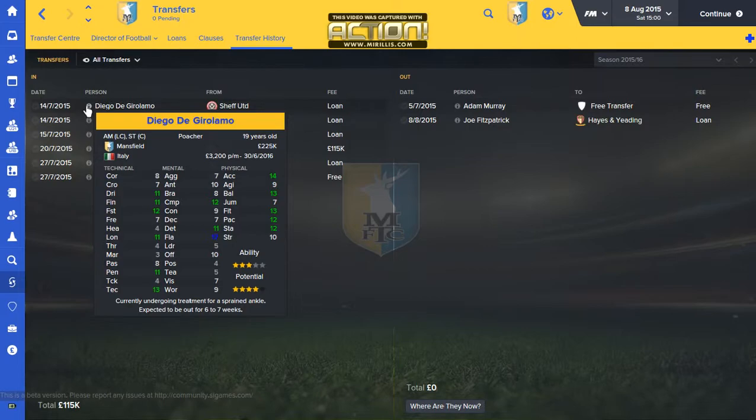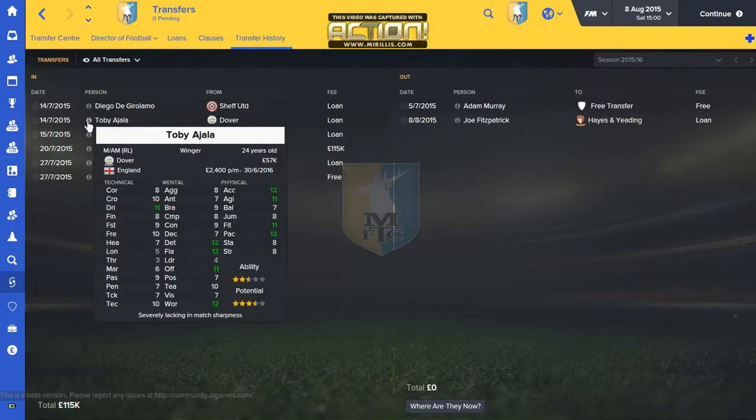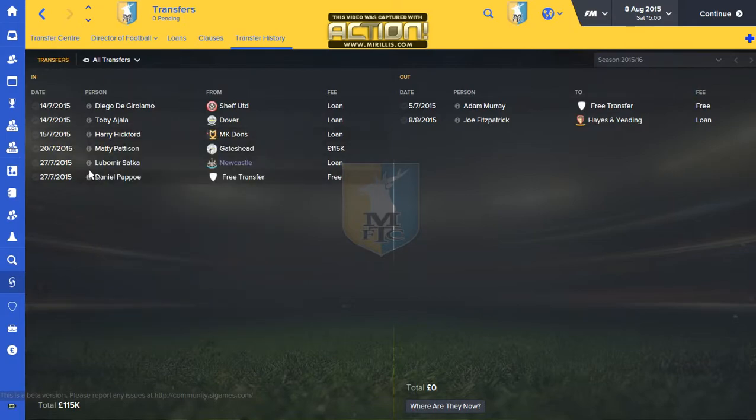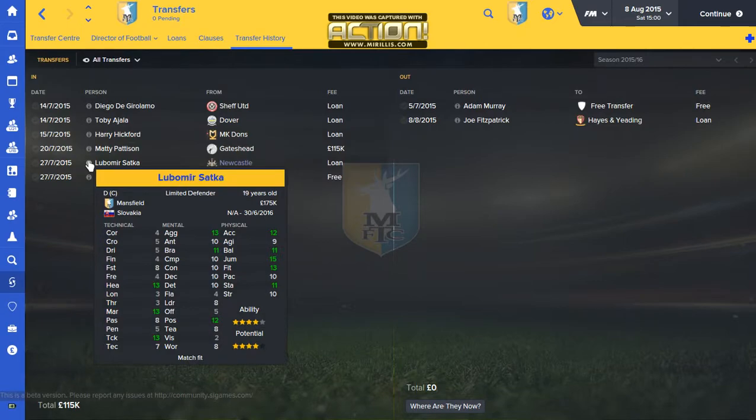The first signing I made was a loan from Sheffield United — Diego DiGirolama. Great potential in this player, good overall, but unfortunately injured for six to seven weeks. Tony Ayala — I already terminated his loan as he wasn't good in the friendlies. Harry Hickford is one of my favorite loan signings at the moment, coming in as a third centre-back. Great stats, great ability, still young — he'll be in a rotation system alongside Satka. Lonely Satka is on loan from Newcastle, who is my affiliated club.